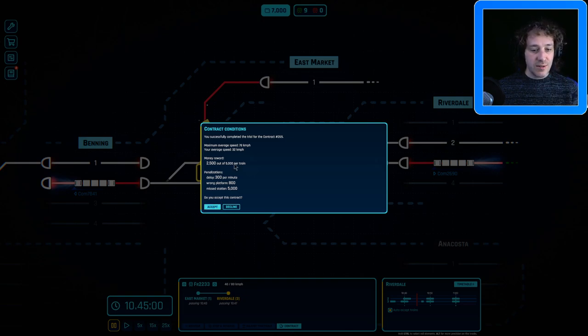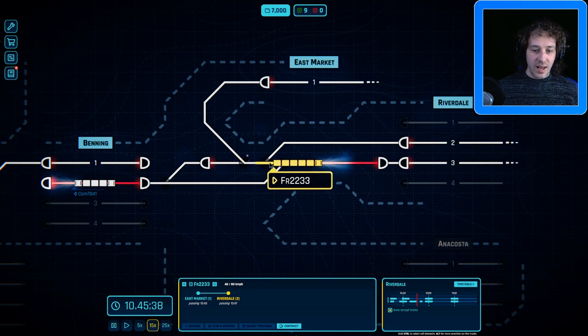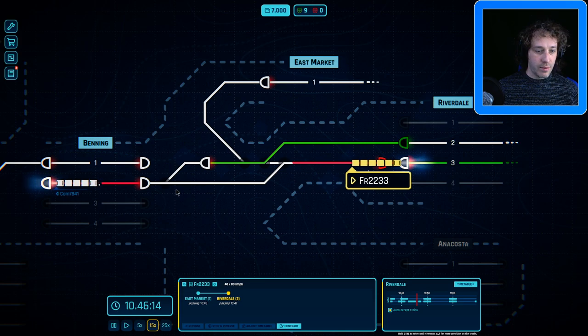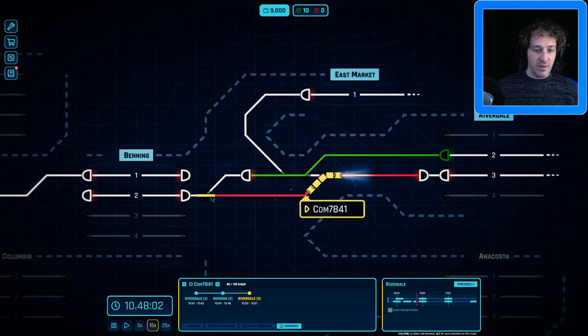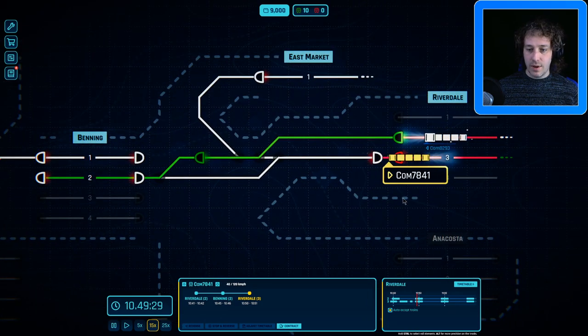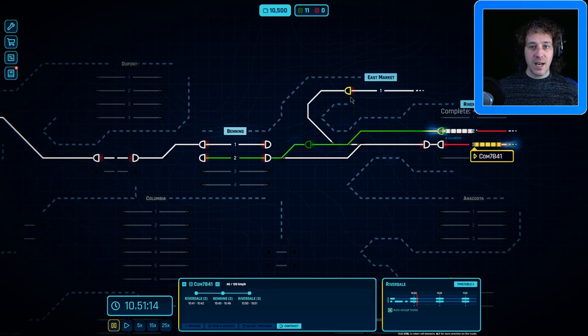We completed that one. It says it wants to do 2,500 out of 500 — the maximum average speed was 78 mph and this was 32, because the tracks are so basic at the moment, but we'll accept that anyway. We can knock these signals back and clear the next train, then that one can go through because platform three is ready. This commuter train we can turn around at the end of the platform. Fantastic! We should have a new train arriving soon — that platform's clear so we can let that one through. We need new auto block signals but that sort of stuff will be coming soon.